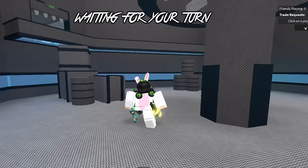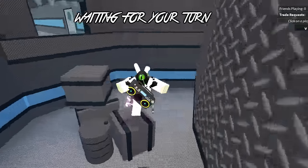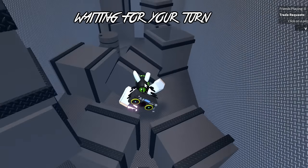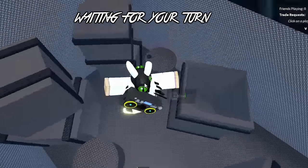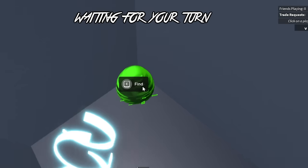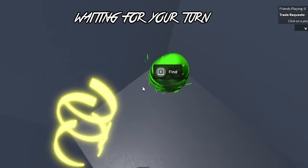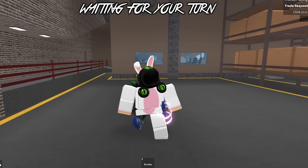The next egg is going to be in the Bio Lab map. All you have to do is go up here through this door, all the way back here, jump in here, and as you can see — boom — there is the Bio Lab Egg.